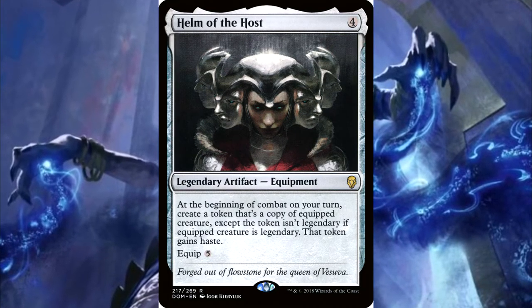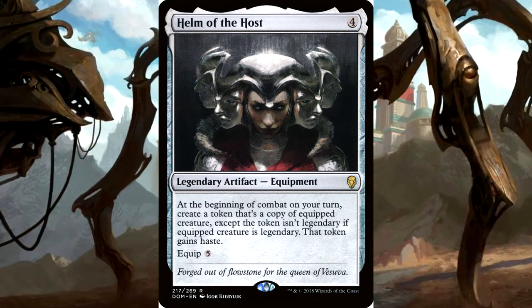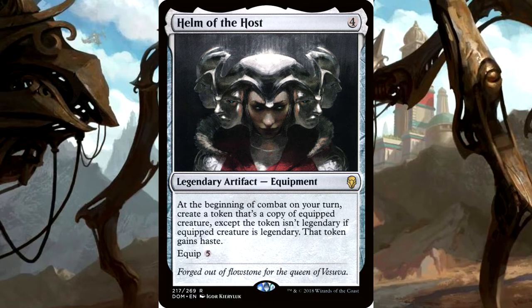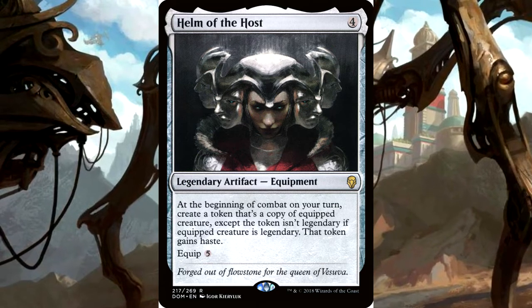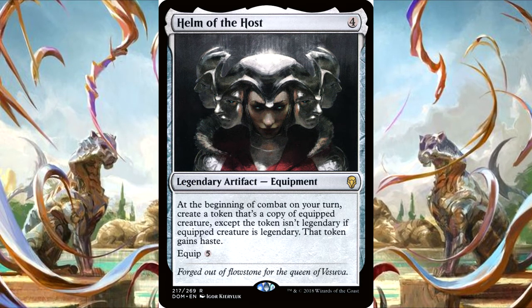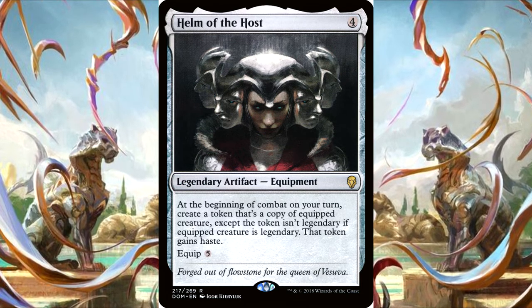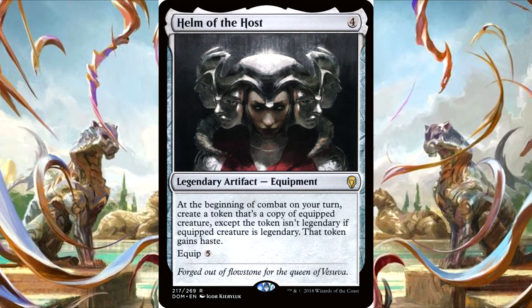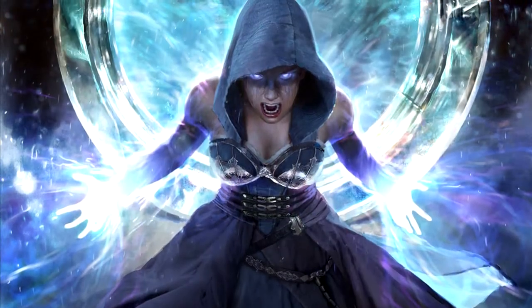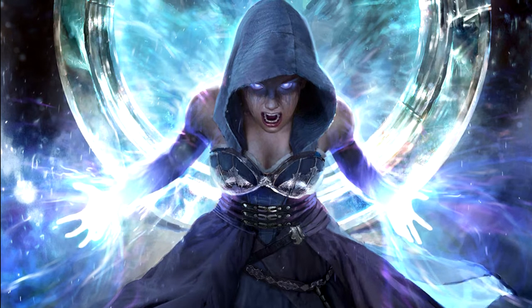A major card that can put you ahead is Helm of the Host, which I've used to not only copy Tatiova but also make copies of Azusa — allowing me to play four lands per turn, then six lands per turn — and it spirals out of control really fast. Every time I play Helm of the Host, it becomes the top thing to target, which takes a little heat off Tatiova, which is the secret. The fact that you're playing six lands a turn but each time drawing cards with Tatiova just snowballs out of control pretty quickly.